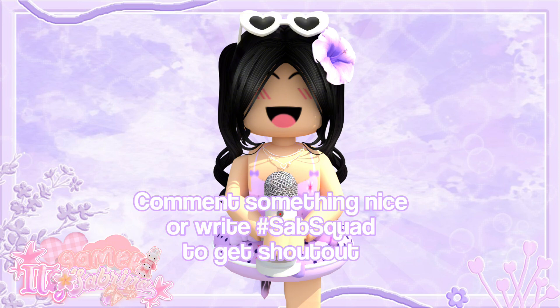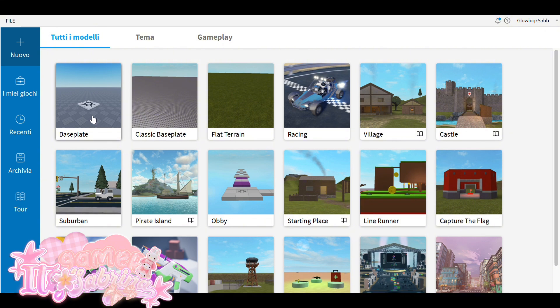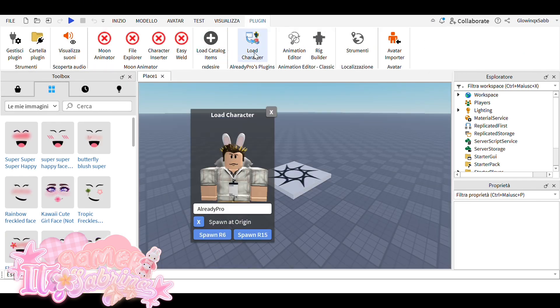Before we start the video, make sure to comment something nice or write the hashtag SubSquad to get a shoutout. Let's get started. Let's open VBud Studio and click Push It.